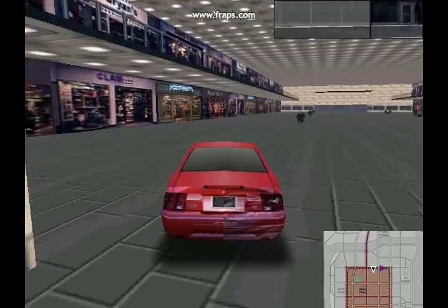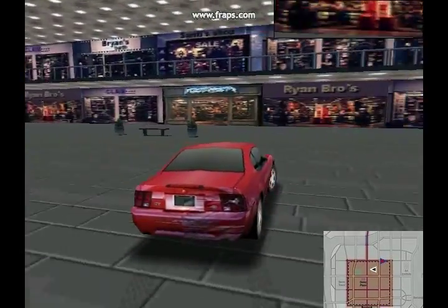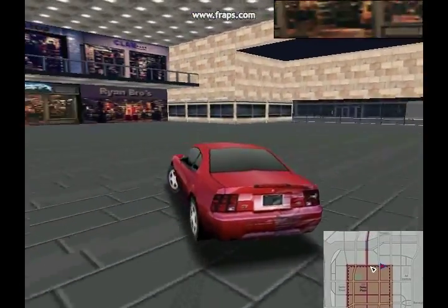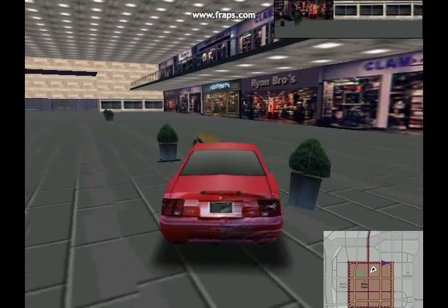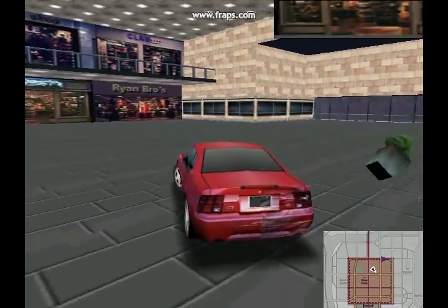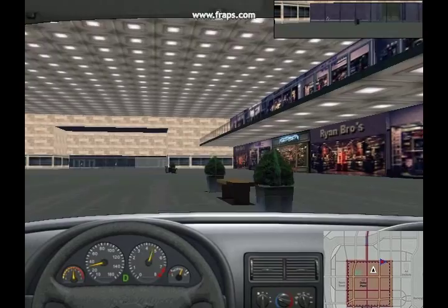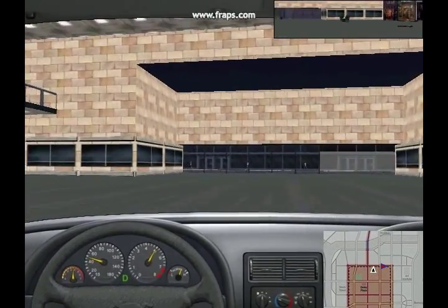Let's go to the mall and do some shopping — crash right through the windows. Yeah, we're inside a building now and can just kind of drive around right here. Got some stores. We can destroy the benches and the ferns as well. But other than that, we can't really do that much in here — we can't go to the upper floor. Kind of weird how there's nobody in here, maybe it's closed.